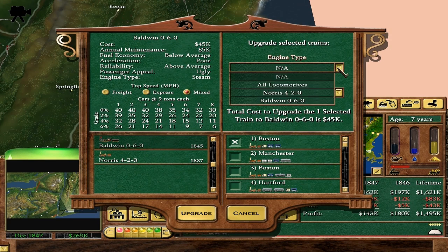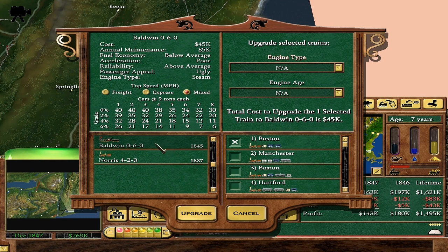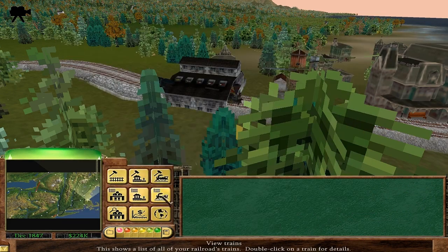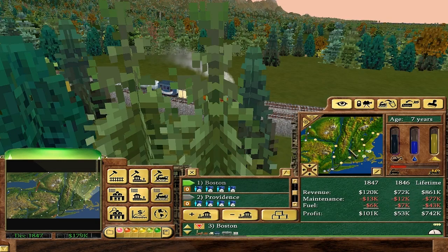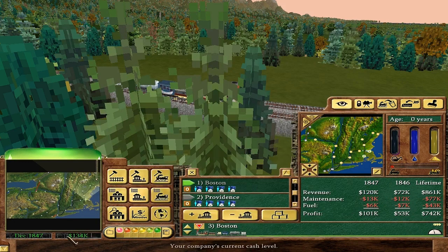Once we've got more trains, like in different missions, we'll have lots of these options. For now all I want to do is upgrade to the Baldwin. This is the Boston-Worcester-Springfield route. Replace with Baldwin — bam, it's a new train, faster, better. Next one, another Norris 420, replace with Baldwin — bam. This does cost us about 45k every time, although you do sell the old one, so you probably get about half price for it. The older they are, the less you get selling.